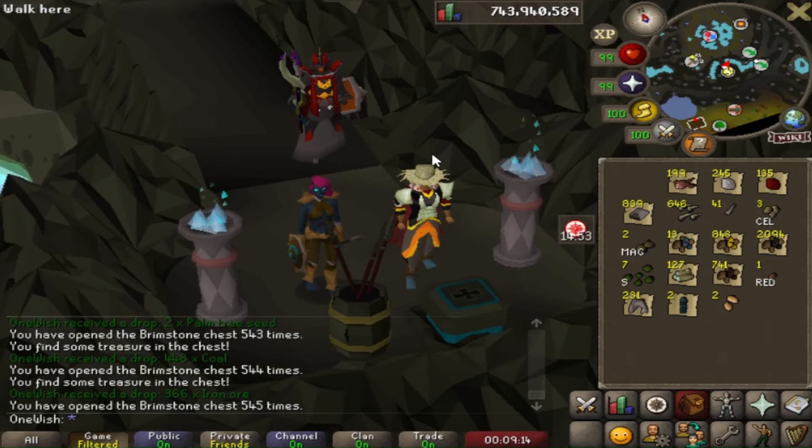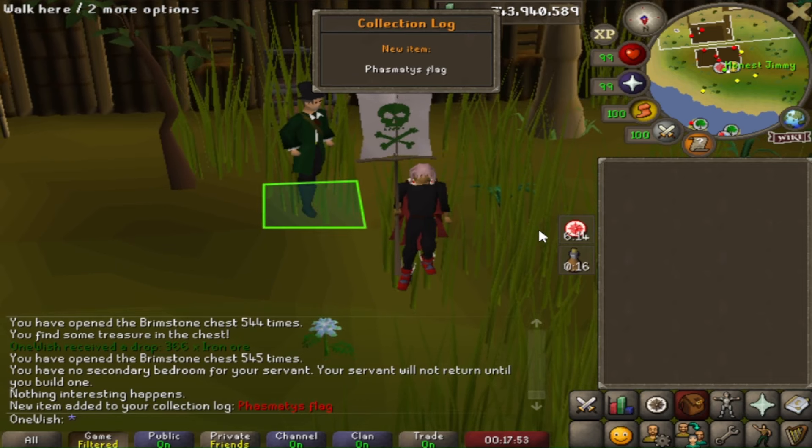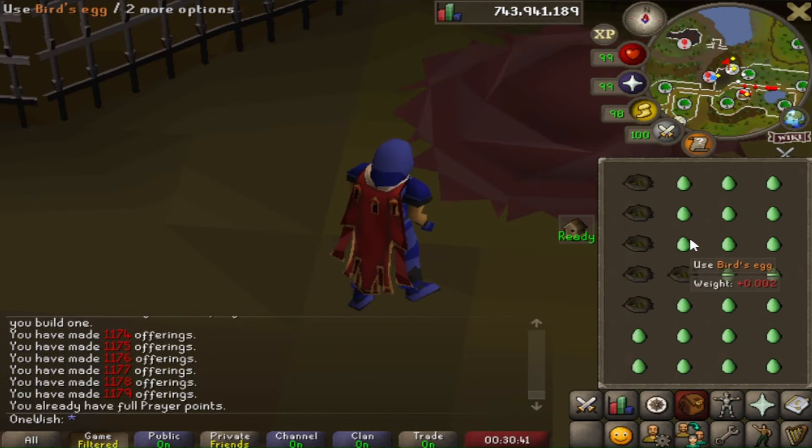I've searched the chest a total of 545 times. The final flag from Trouble Brewing — I have no idea how to pronounce that word, but at least I can store it in the POH. This should be fun.